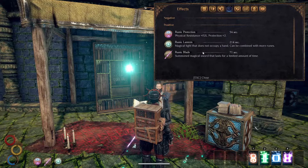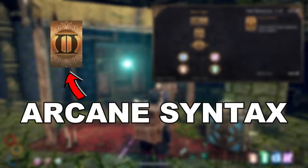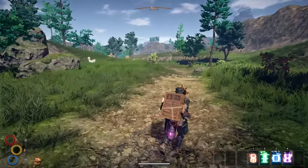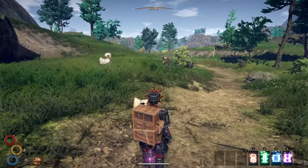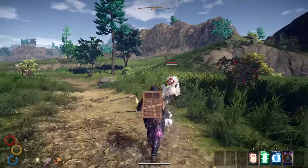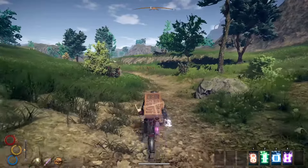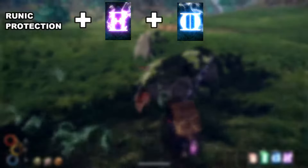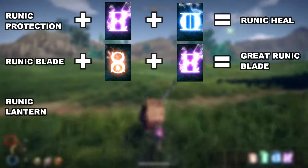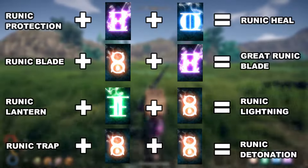The next 3 skills are all passives and cannot be obtained unless you buy Well of Mana first. Arcane Syntax is the first tier 3 skill available in this tree. It gives the simple description 'gain access to more advanced runic combos,' which is not very descriptive. What this passive skill does is give you additional combinations you can make with the runes. All additional combinations must be added to a previous combo — for example, you will need to have runic protection currently active to cast runic heal. The combinations are: runic protection plus purple plus blue equals runic heal; runic blade plus red plus purple equals great runic blade; runic lantern plus green plus red equals runic lightning; runic trap plus red plus red equals runic detonation.